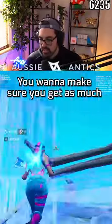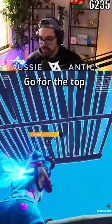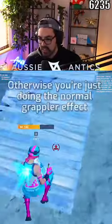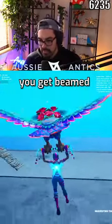If you want to use the new grappler gun and get as much distance as possible while keeping yourself safer, make sure you edit a cone just like you do in a short pad. Go for the top, make sure you hit your head — glider pulls send you so much further and faster. Otherwise you're just doing the normal grappler effect, which as you can see is so much slower. Unless you already have the momentum, you get beamed.